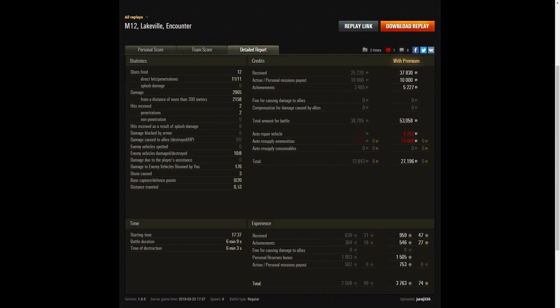He also did stun assistance of 176 hit points off three stuns, and managed 20 defense points resetting the cap. On a premium account he earned 37,830 credits plus a personal missions payout of 10,000 and an achievements award, bringing his grand total to 53,058 credits. After repair and ammunition resupply he was left with 27,196 credits. He received 959 XP, plus an achievements award of 546, a personal reserves bonus of 1,505, and a personal missions payout of 753 — bringing his total to 3,763 XP with no multipliers. That's a very good haul.